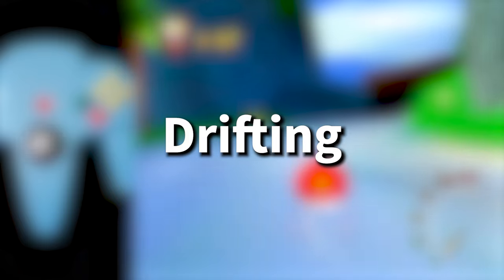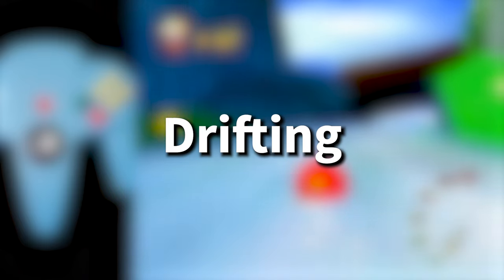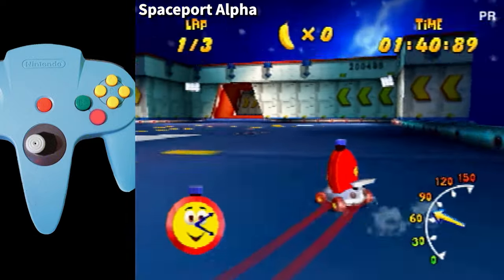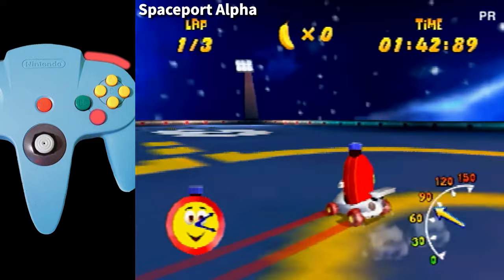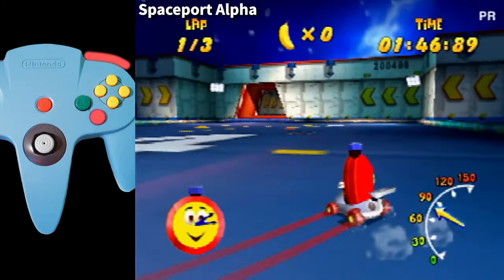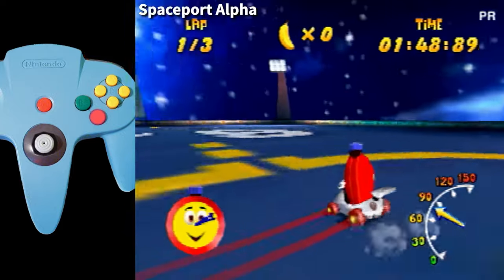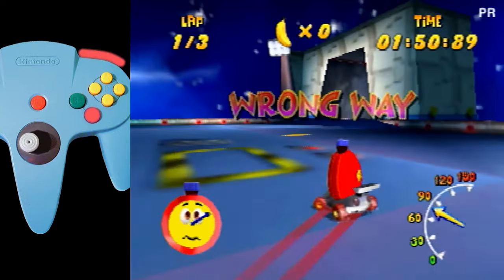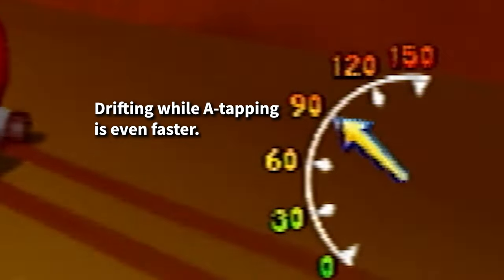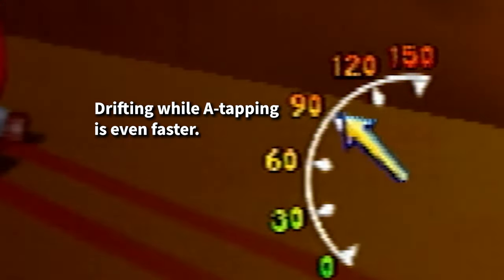Drifting, referred to officially as power sliding, is also very simple to do. Just hold down the R button while turning, and you'll see red skid marks come off of your wheels. You'll also hear a tire squealing noise. Drifting is always faster during normal driving, and should be used in conjunction with A-tapping as often as needed.